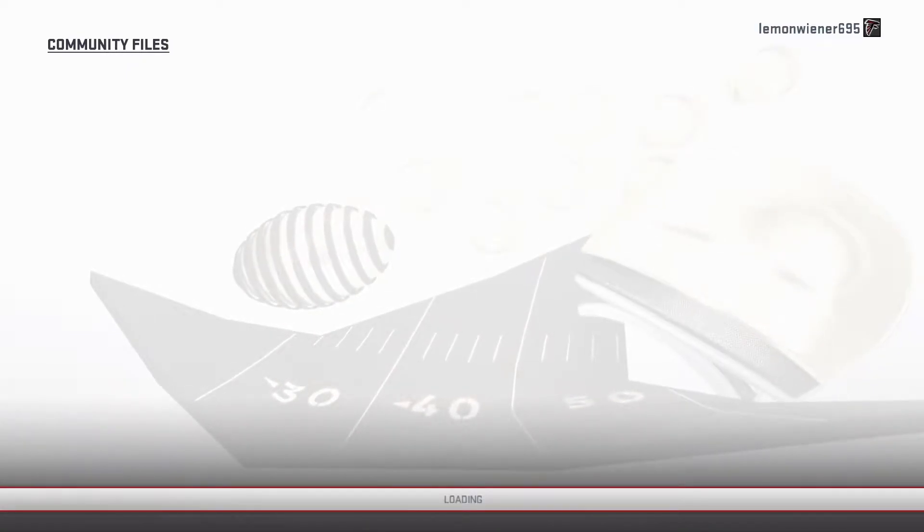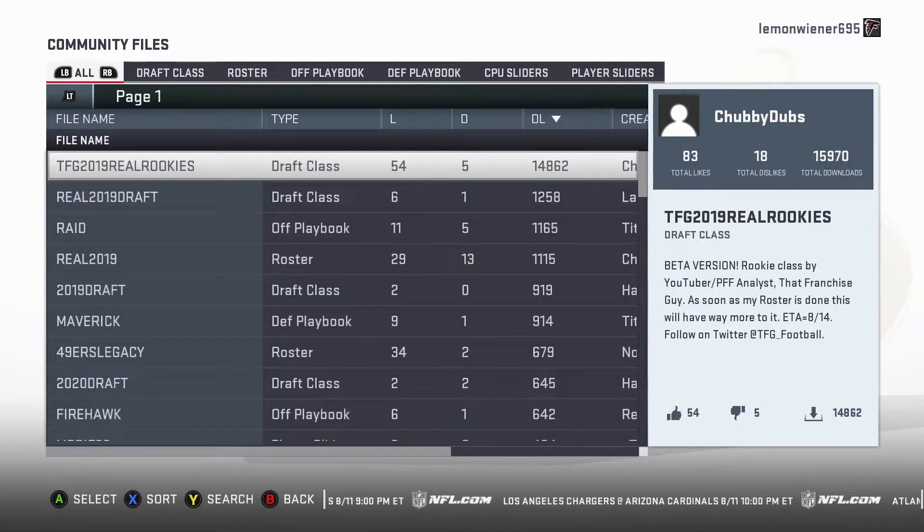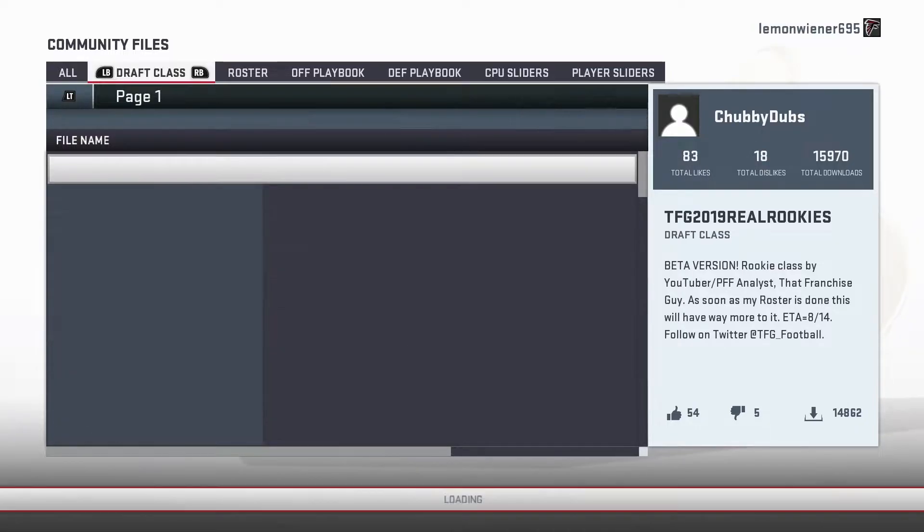This is just something someone made and we're gonna download it. They did one, and then we're gonna simulate 10 years. We should get 10 achievements for 275 points. Someone did all the hard work and we're just kind of taking it — copying what he did and letting everyone else know.